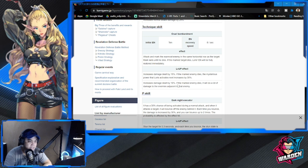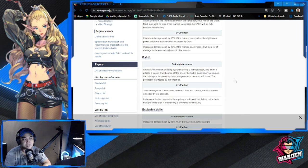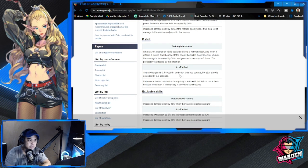This is her passive skill: it has a 30% chance of being activated during a normal attack. When it attacks a target, it will bounce off to the enemy behind it — it has more of a scatter or AoE effect. Once it hits one target, the others behind it also get attacked. Each time you bounce, damage is increased by 30%, and you can bounce up to two times. There are also some considerations at level two and three — she stuns.